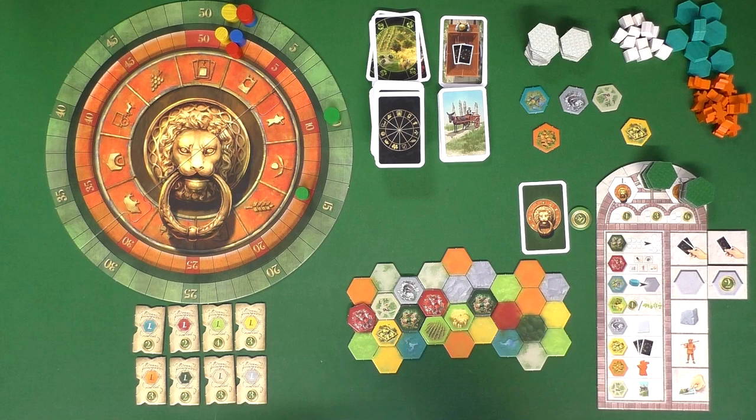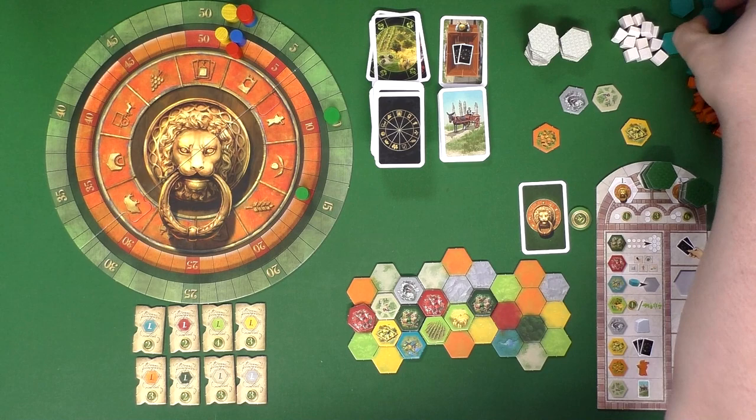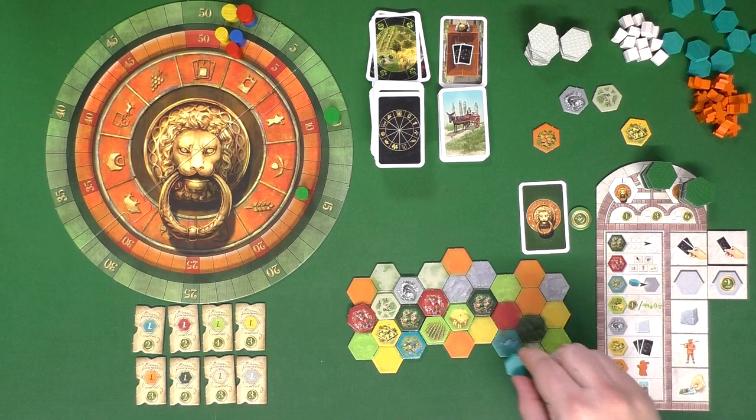Then there's the inn hex, which is blue. If you place one of these, you get to take the special blue hexagon piece, which can be placed in the future anywhere you want. It basically acts as a wild type of tile, so if you can't find the color that you really need, you can use this as long as you can pay for it and place it in the right spot.